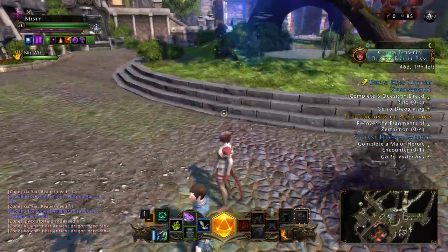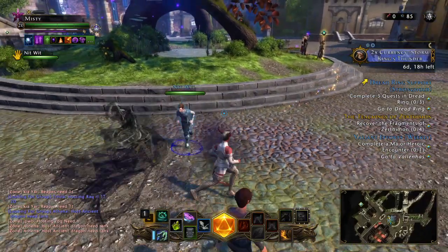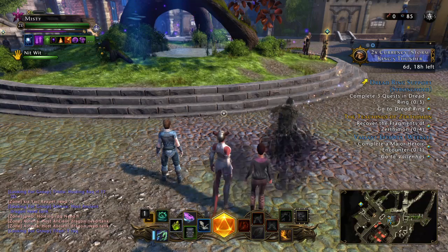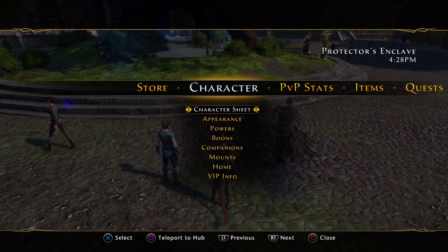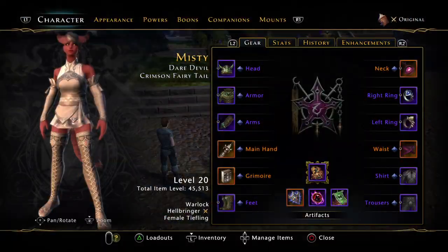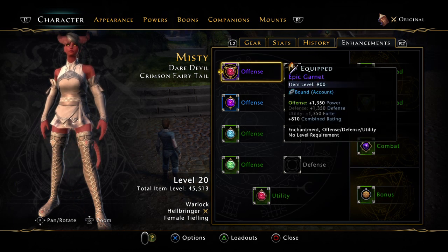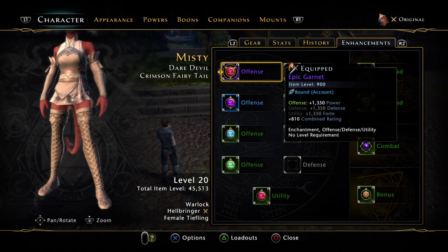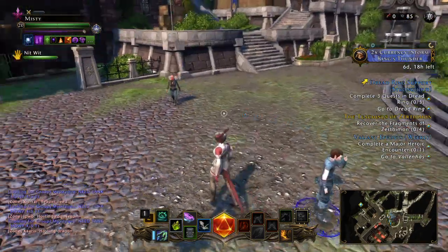All right, now that's how you get your armor. Next thing you probably want to do is go back to the character sheet and go to the enhancements. Each enhancement — this one here is 900 item level, this combat enhancement is 1000. Some of them are 300, some of them are 1000.